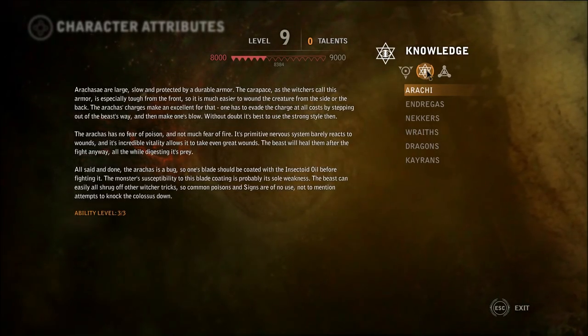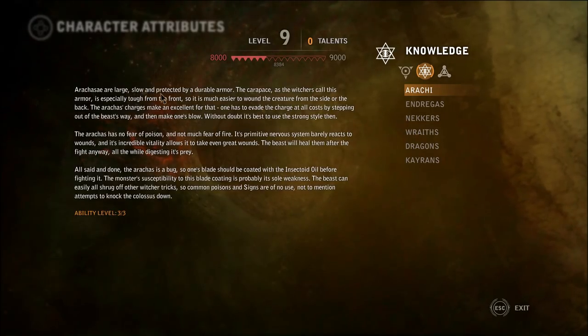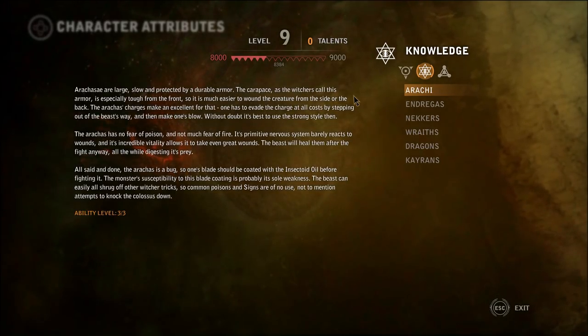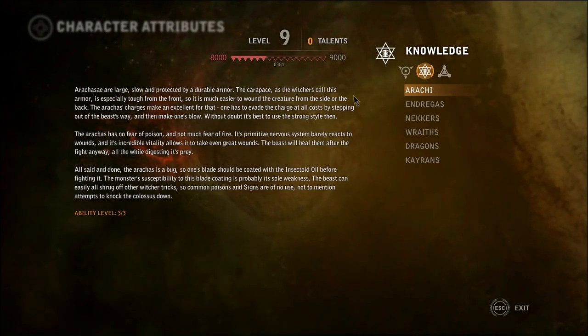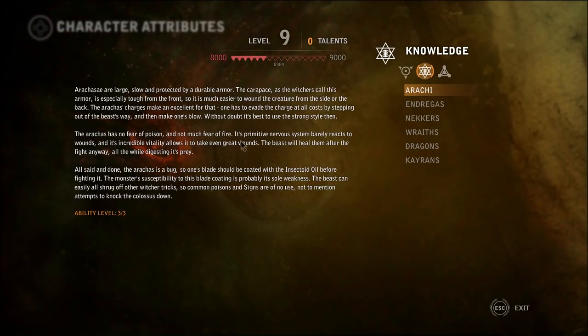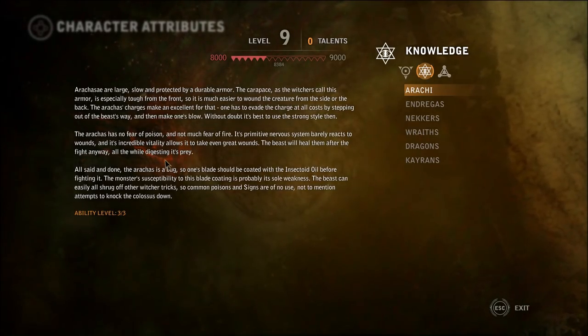We haven't seen this Knowledge tab at all. Is this the stuff that we read in books before? Arachas are large, slow, and protected by a durable armor. The carapace, as the witchers call this armor, is especially tough from the front, so it's much easier to ruin the creature from the side or the back. One has to evade the charge at all costs by stepping out of the beast's way, and then make one's blow. Without doubt, it's best to use the strong style then. Strong style - I guess that means the strong strike? Arachas - what one was that again? Is this something that we just read about or have we actually fought it before?